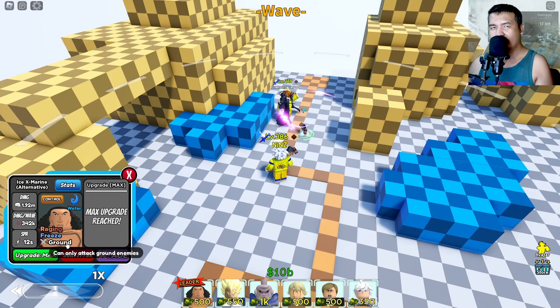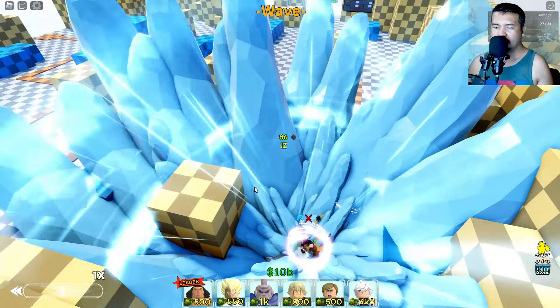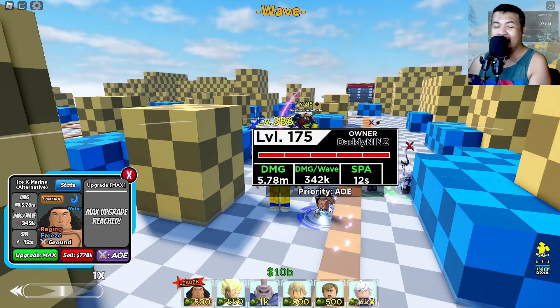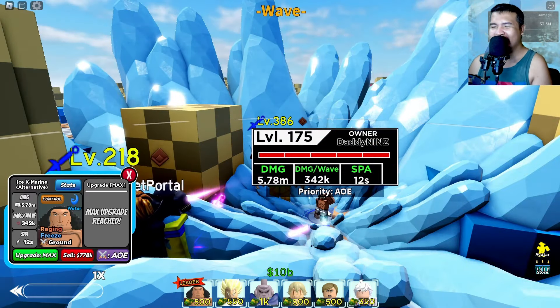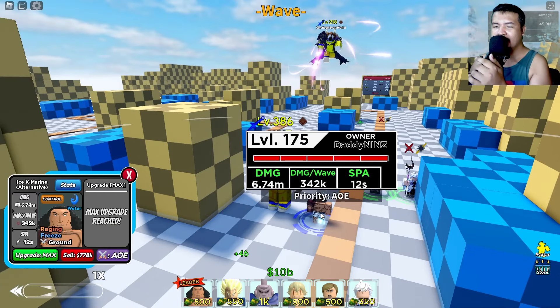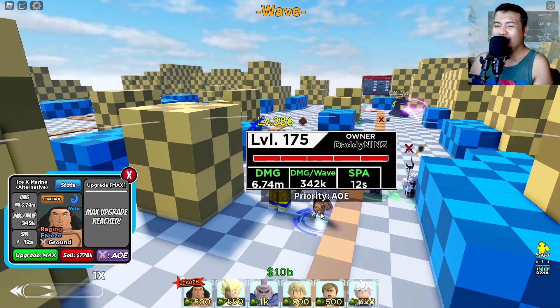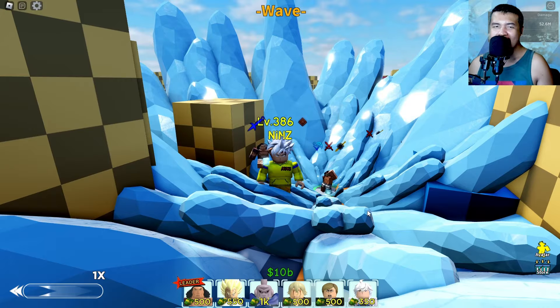I'm gonna place Erwin and Merlin as buffers. That's it for the Ice X Marine Alternative showcase from Snow RBX. That's the unit code, guys — see you later!